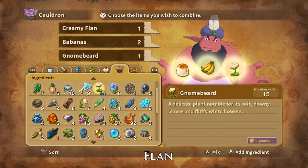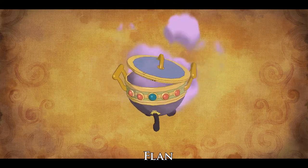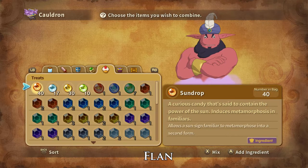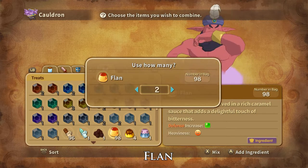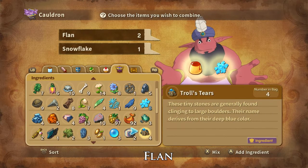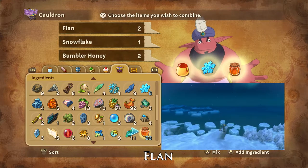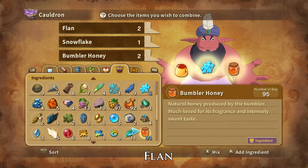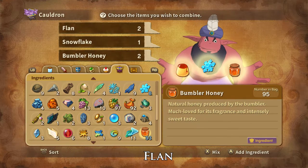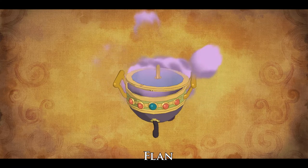Gnome Beard can be foraged in Tahiti or on Shipwreck Shore and are dropped by jack robots and stolen from trapper snappers. And that is how you make Babana Flans. Frosty Flans can be made using two flans, one snowflake, and two bumbler honeys. Snowflakes can be foraged in multiple places in the winter isles and are dropped by Boogie Woogie and Paladin Partridge. Bumbler Honey can be bought at the Ding Dong Dell Hutique and are dropped by and stolen from worker bumblers and soldier bumblers.